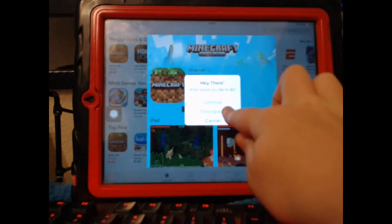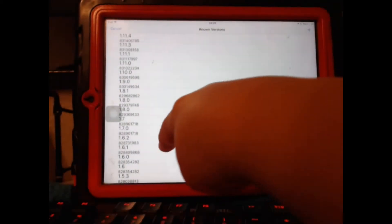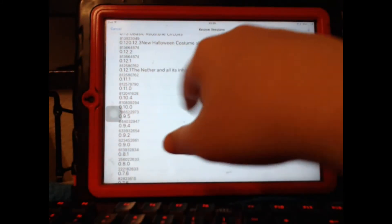What would you like to do for our first downgrade? You can see we have all of the versions available. I don't like to go over 0.11.1, because version 0.11.1 and the versions before that feel old school. 0.12 and over — they don't feel too old school.